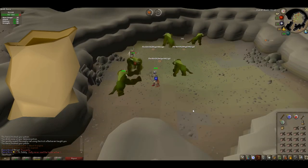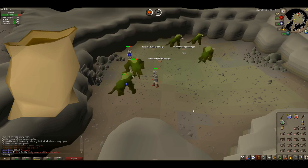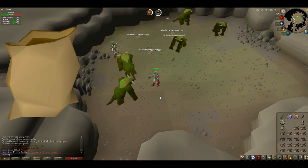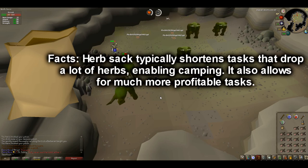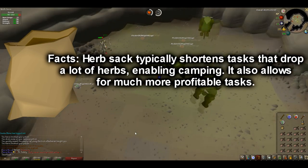The Herbsack can be used outside of Slayer, but it is specifically obtained through a Slayer Master with 750 Slayer points. The Herbsack is an absolute necessity for any aspiring Slayer, especially if you want to make Slayer trips quicker and more profitable. It is an absolute must-have, so I highly recommend getting 750 Slayer points and picking it up.